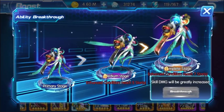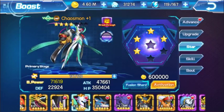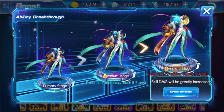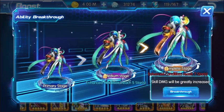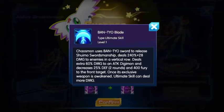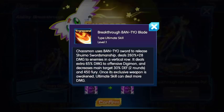It says breakthrough here - reach 5 stars. Let's have a look at what it does. General passive skill: deal higher damage to tug with extra damage rate, 5%. It has here: breakthrough skill damage would be greatly increased. So let's click on breakthrough. There's a new skill called Bansio Blade, and this new skill is breakthrough Bansio Blade.